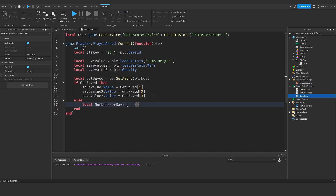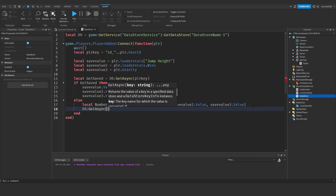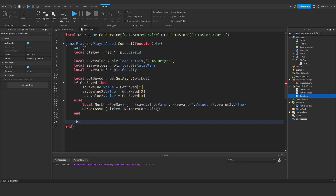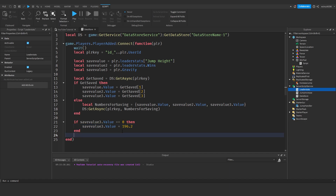Else: local numbersForSaving = {saveValue.Value, saveValue2.Value, saveValue3.Value} and then ds:GetAsync(playerKey, numbersForSaving). End. Then drop down and add another if statement: if saveValue3.Value == 0 then — if our gravity value is loading as zero it's not loaded properly because we want the default to be 196.2 — so: saveValue3.Value = 196.2.